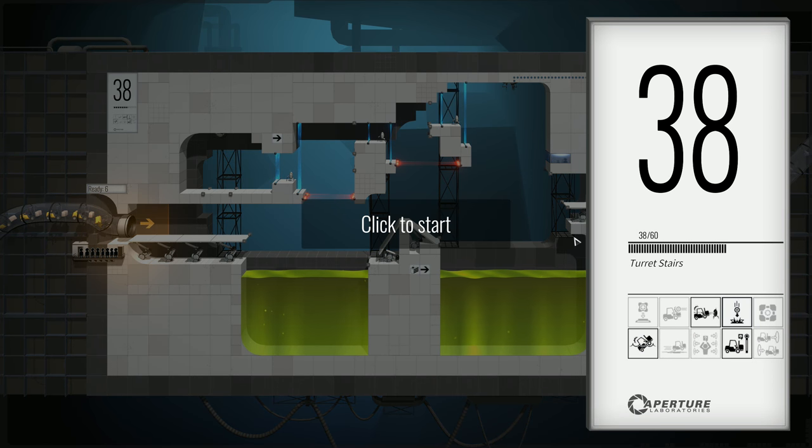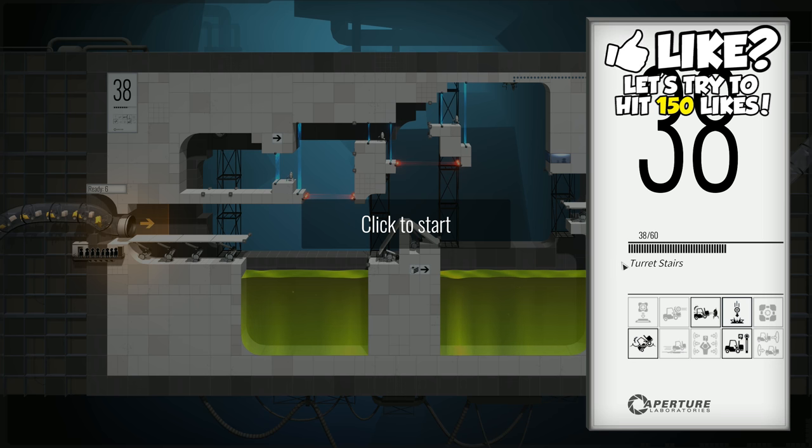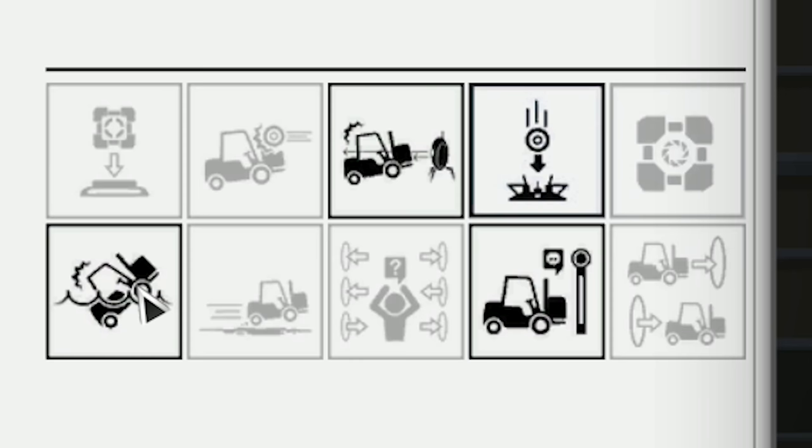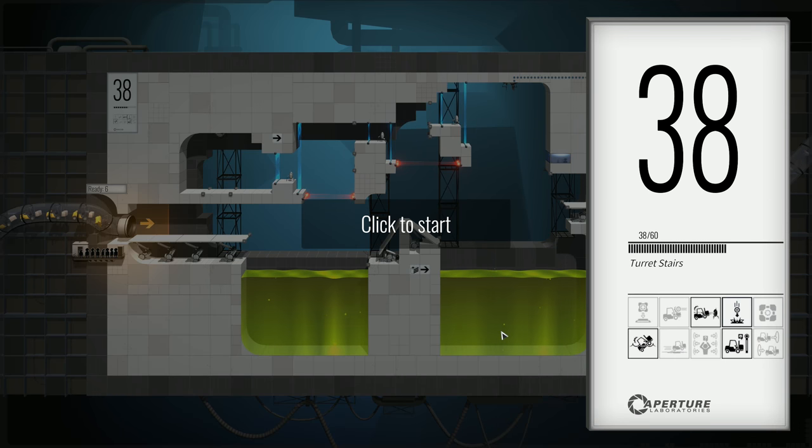We're starting level 38 today and we're going to be doing Turret Stairs. This is one of the ones that sounded pretty fun, honestly. We have the danger of getting hit by turrets, we need to get the pellet into the pellet home — I wonder where that is on this map. The danger of falling into sewage, and we have the little paddle at the end. No word from GLaDOS today.